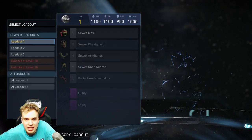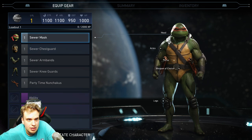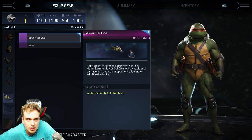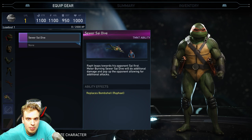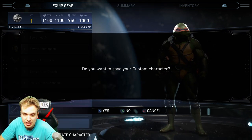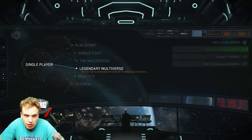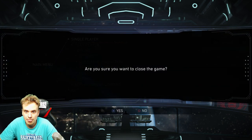Let's take my ninja turtle — add loadout one, sewer mask. Since I'm level one I probably can't equip those, right? Oh, never mind — I can equip it! Suicide dive replaces bombshell. Oh my god, how could I be so dumb? I can equip this — I just need more levels and then equip it and my characters become amazing. Let's take a quick look at what else is in single player. Legendary multiverse — I guess it's the same thing but you need to be very powerful for it.